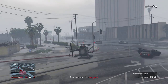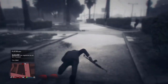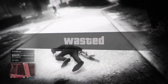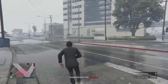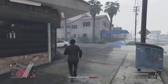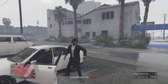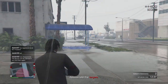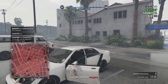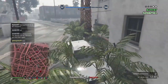That means you have enough money to become a VIP. VIP and CEO are essentially the same thing in this game. Being a VIP is a very good way to make money fast online as a beginner. Open up your interaction menu, go to SecuroServ, and register as a CEO or VIP. Under SecuroServ you'll see VIP Work, where you can complete the mission Headhunter.